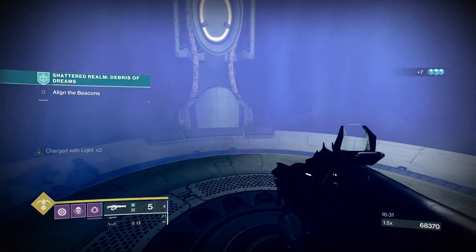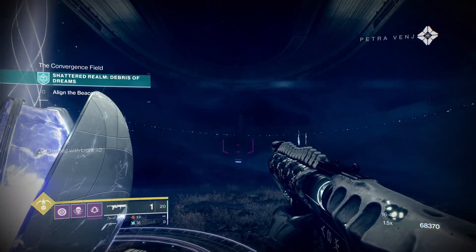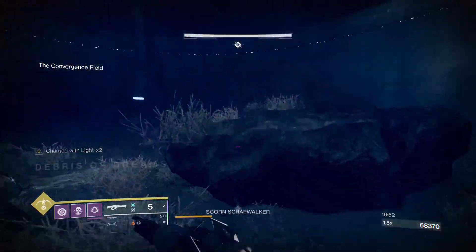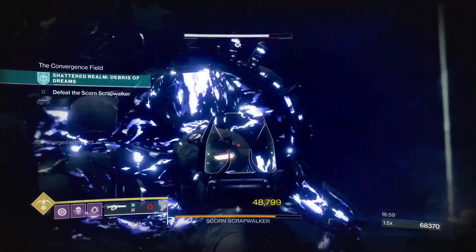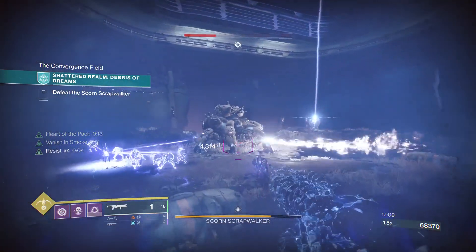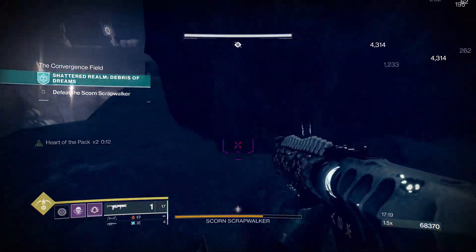At the boss fight there are void shields on the captains — this was my first attempt at the boss. From what I heard, if you break the Walker's leg and it starts making a bubble, void captains will spawn. I was trying to see if I could just take down the leg, but then decided to use Witherhoard instead of targeting the leg.